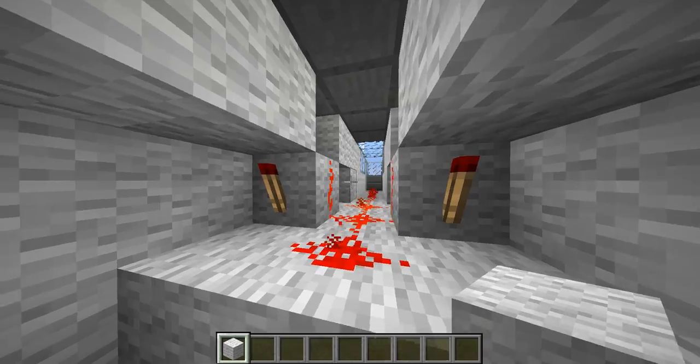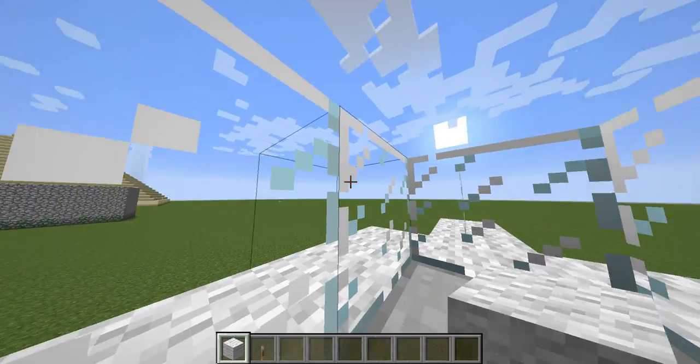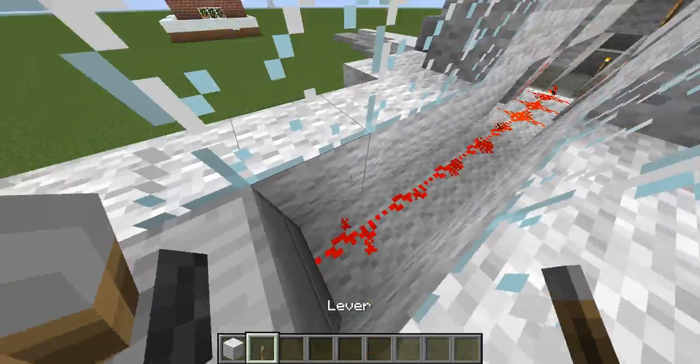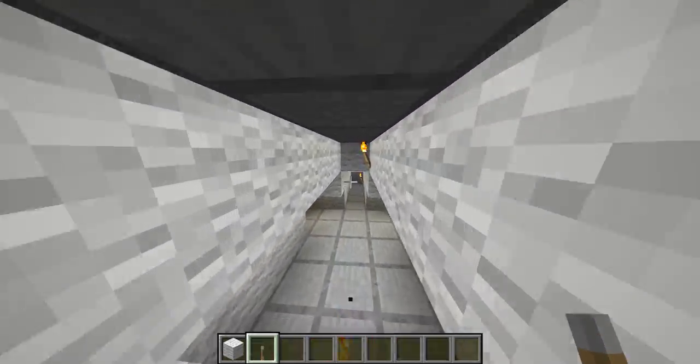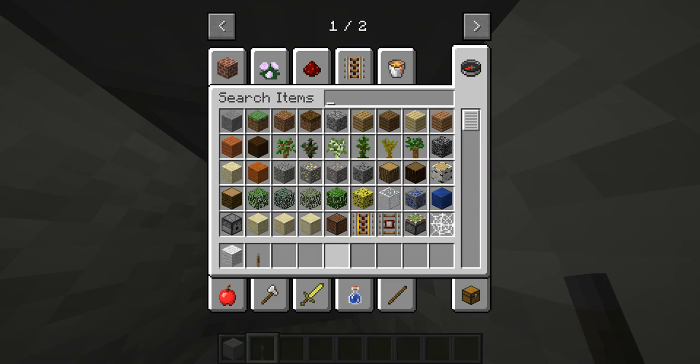Inside the plane there's lava, and there's redstone in there too — for a second I thought it was diamonds. But that's basically it for this one.